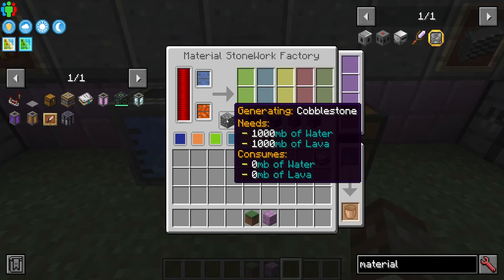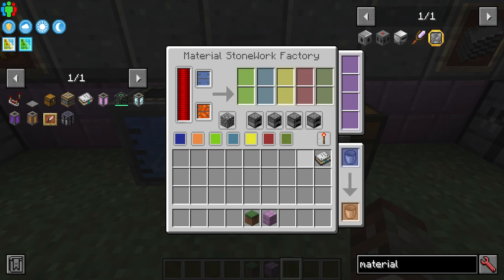When you turn it on, it starts the process: it creates cobblestone, then checks if it can do anything with it at the next step — in this case smelting — and keeps checking each chain until it can't do anything else, then reverts to the beginning. With this smelting configuration you will always get smooth stone.